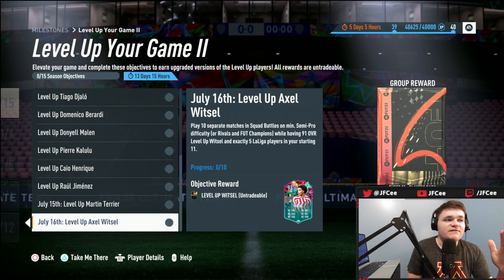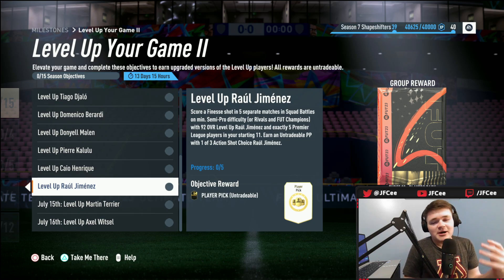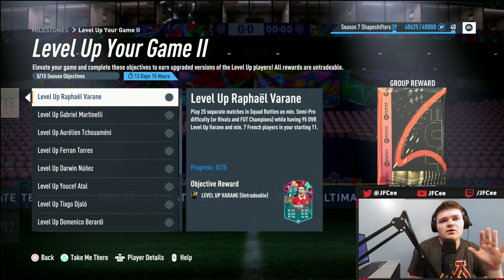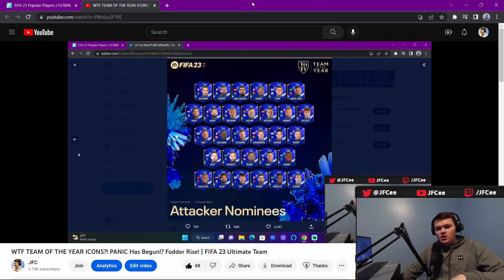The one thing I want to talk about that's probably going to be a thing for EAFC is the Raul Jimenez Level Up card. When you complete it, it says 'one of three action shot Raul Jimenez' - so you can choose a dynamic image on the card, which I think is pretty cool. I know people might say that's a minor addition, but the more customization the better. The fact that you can choose an image makes it a little more immersive - it's your team and you can choose what you want.